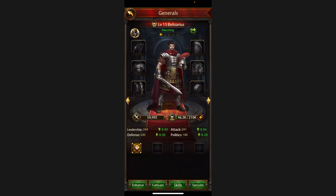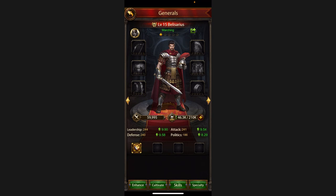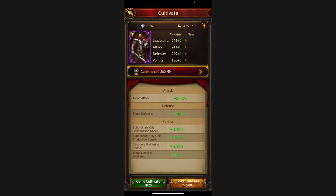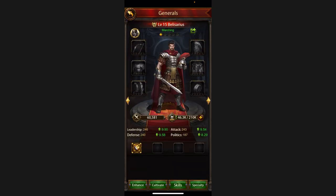You can also cultivate some skills for your general. Here you can see how to cultivate — there are buffs for attack, defense, and politics. You can cultivate using gold or gems. I'll try once — it increases stats like plus two, plus two, and plus one. I'll confirm — I just did that with 6,000 gold.